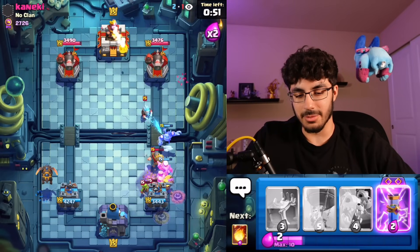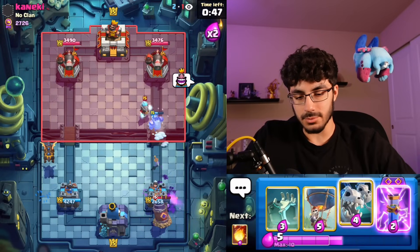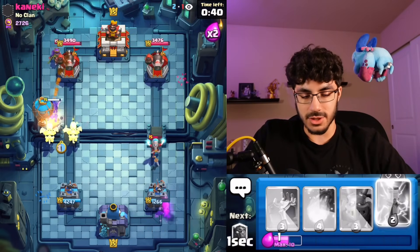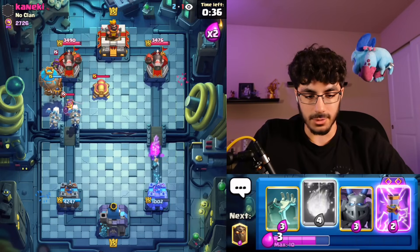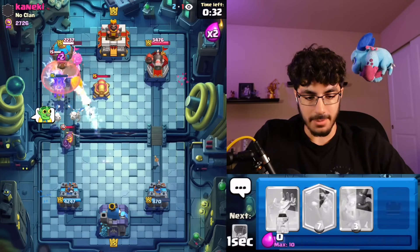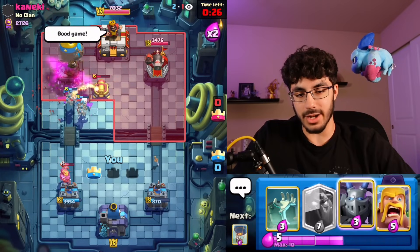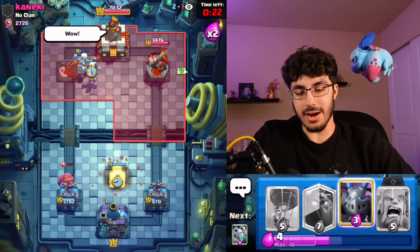I like that Lava there because I can afford to go Barbarians on this Goblin Drill. He does have Fireball and Arrows, but I'm just going to let this go — it's a risky play but I kind of like it. We'll go Skelly Drakes to push this as well. I've got Evo Zap plus my Fireball to kill this Queen, so we'll go Fireball and Evo Zap, kill the Queen, and keep our tower alive.